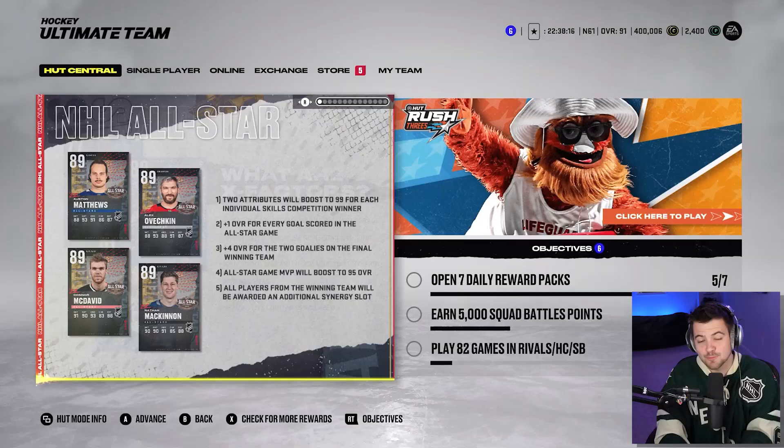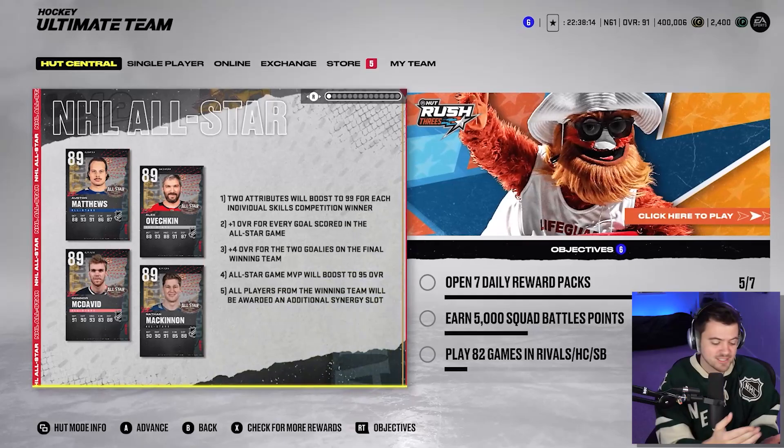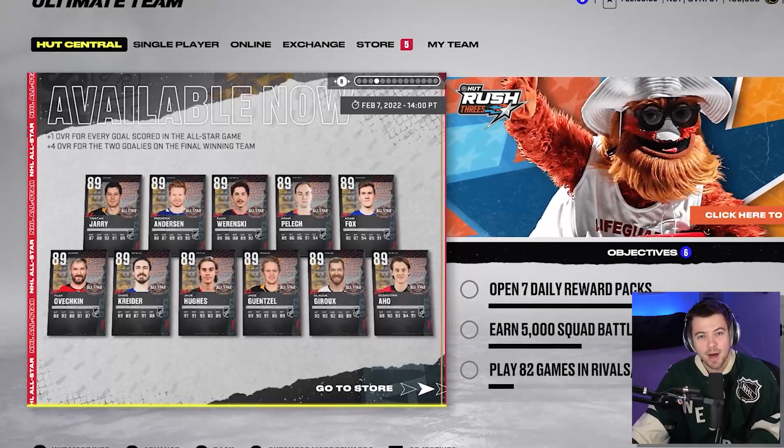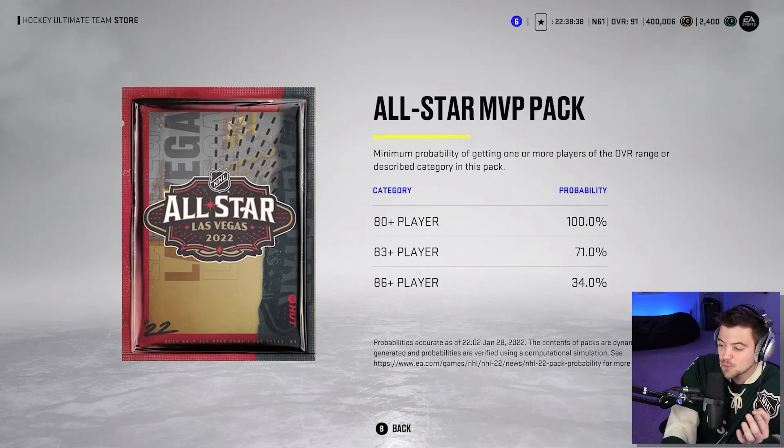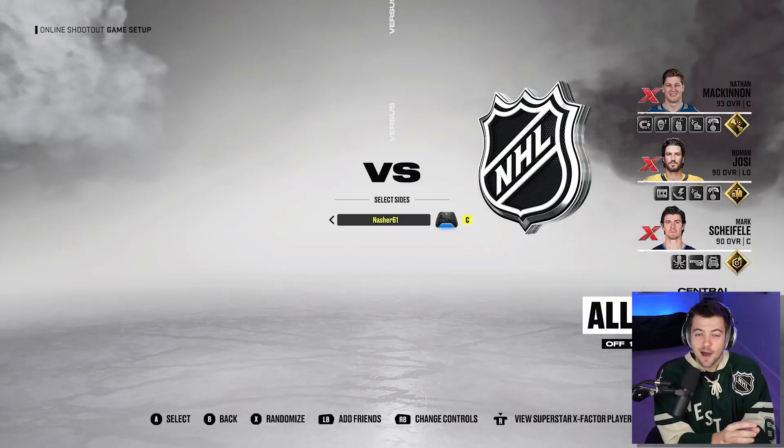We will also have no restrictions, so we can do whatever we want to do, and we better go 2-0. Right now, there's some crazy cards out. These 89 overall All-Star Cards — if they score goals in the All-Star Game, they then bump up one overall. So for today's video, we're going to be putting two of these All-Star MVP packs on the line. I have seen people open these and pull two of the 89 All-Star Cards. There is also a 34% chance at an 86+. Our pack luck has been terrible, but today that changes.